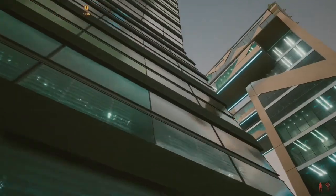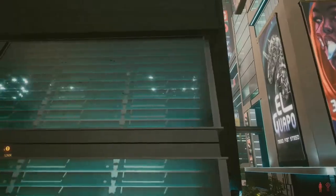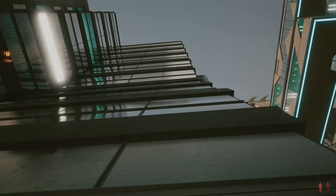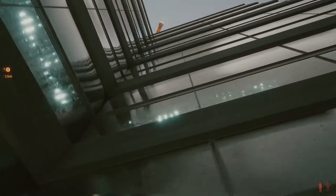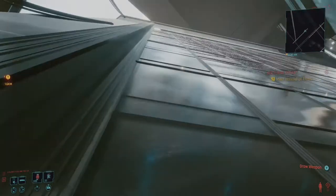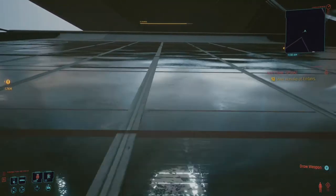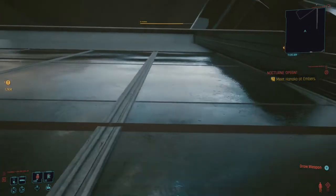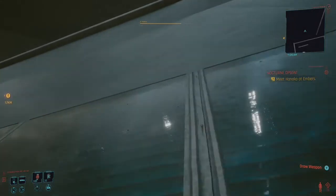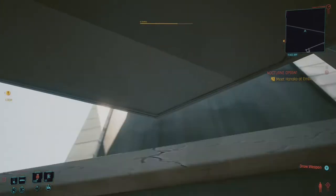This brings us onto sloped surfaces, and believe it or not all sloped surfaces and buildings in Cyberpunk are climbable regardless of whether they have ledges or not. All you have to do is spam the jump button and slide up at an angle — eventually you will reach the top. If it tries to push you off, just use the dodge system and push yourself forward and continue sliding up. It does take time to get used to and can be a little tricky, but once you get the hang of it, it will open up a whole new area for you to explore.